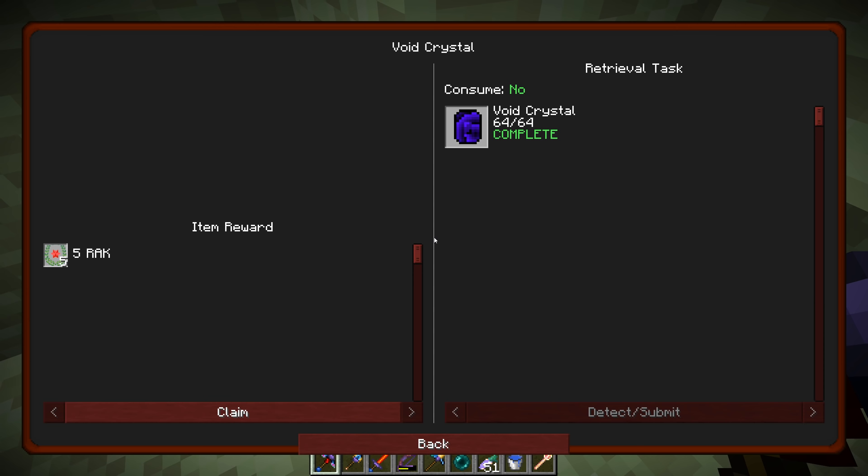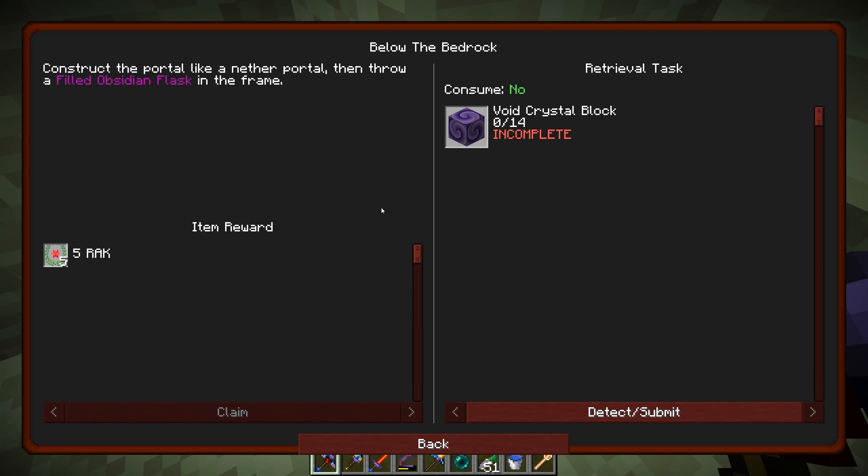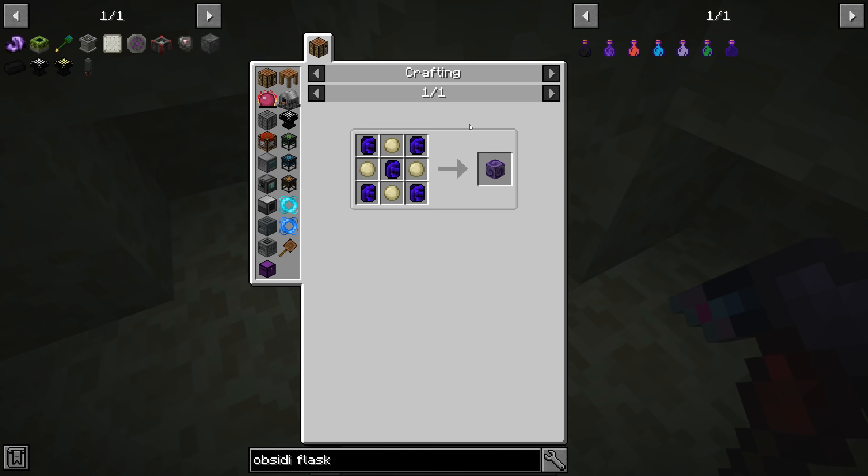The next quest unlocks our void cloth: below the bedrock, construct a portal like a nether portal, then throw a filled obsidian flask in the frame. It wants us to use void crystal blocks — 14 of them — and steel grinding balls. What are those made from? Obsidian, dark steel, and end stone.